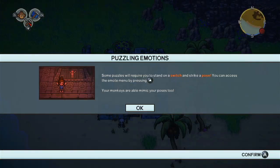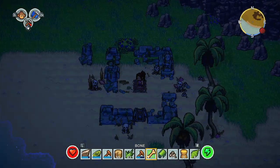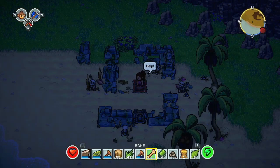Some puzzles will require you to stand on a switch and strike a pose. You can access the emote menu by pressing the up arrow, and your monkeys are able to mimic your poses too. So this is a puzzle - call for your friends. I've only got one, but I don't know where he is.